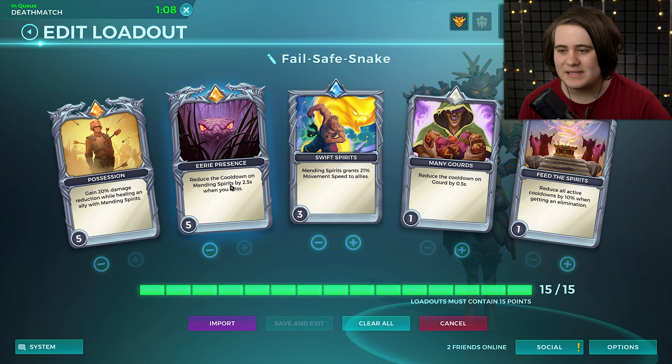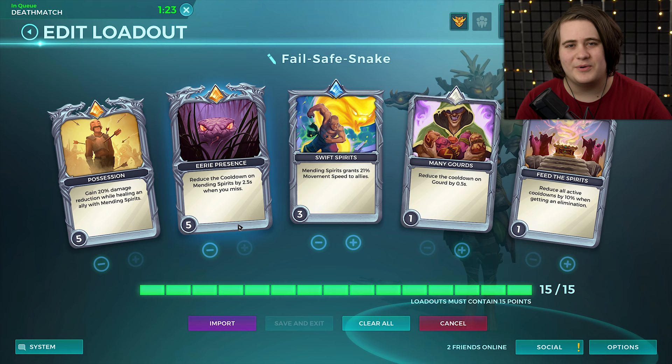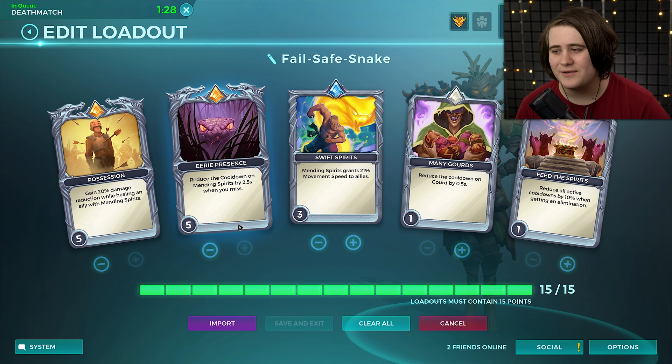Eerie Presence - this is the most important card - reduces the cooldown of a right click by 2.5 seconds when you miss. This basically means you can just spam your right click. If you don't have a legendary card that deals damage, it's really hard to mess this up because you can really only heal with your right click. You keep spamming it because it's got half a second cooldown which is basically zero, and I'm pretty sure this is affected by Kronos. So once you have Kronos level 1 or 2 it is really, really close to 0 seconds cooldown when you miss.